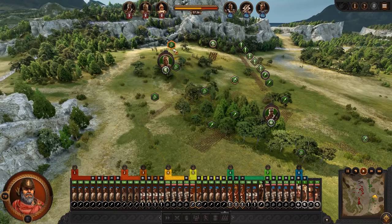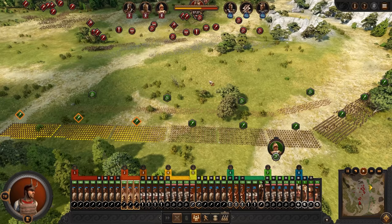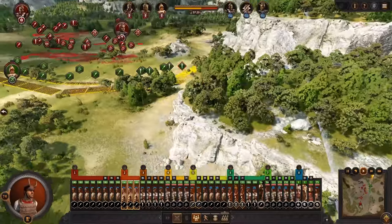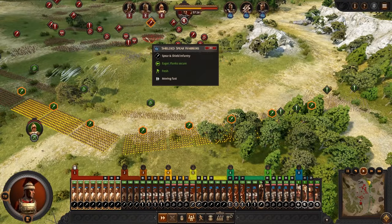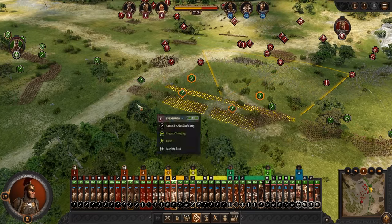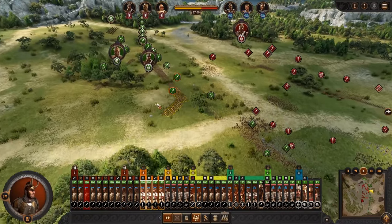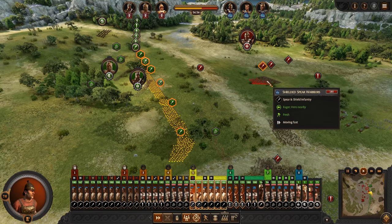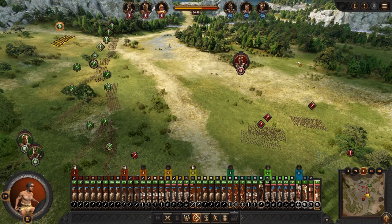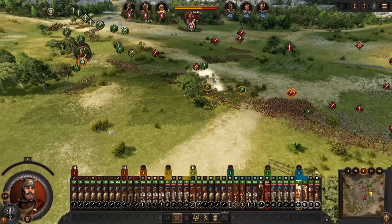There we go. Battle lines are nearly there — I'm not sure my javelins will get in properly, but we'll see. Go javelins, go! Bombard them. Charge! You guys flank on around this way. Flank on around behind because they've tucked in nicely for us to go do our thing. Javelins pull back — chariots will not be fun. The foe has spotted your hidden units.